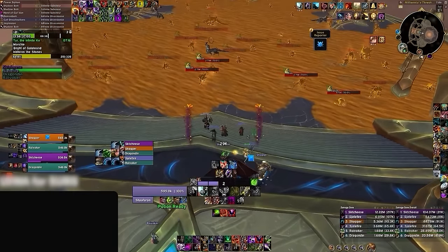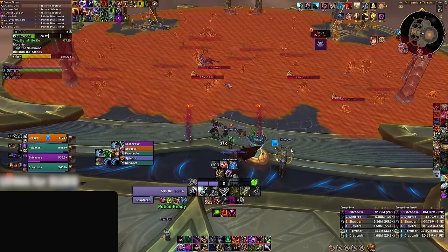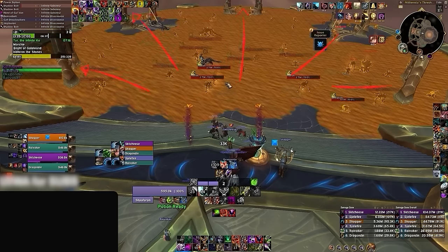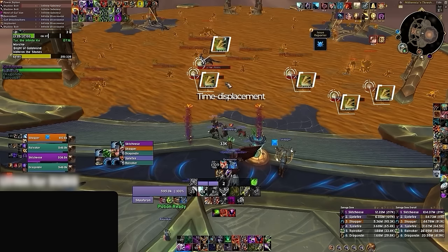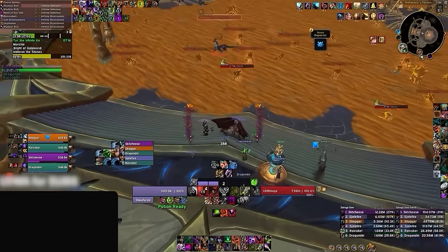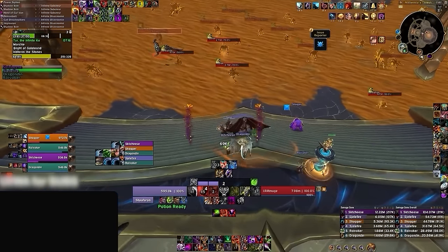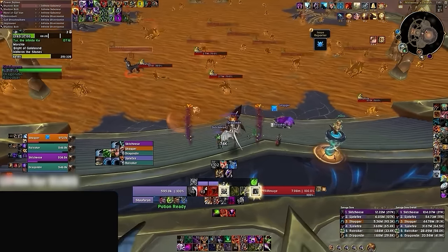Next up is the Twisted Timeways room, full of dangerous sand that you must clear a path through to reach the portals on the other side. To clear this room, you have to kill mobs with the Time Displacement buff while they're standing in the sand, which removes the sand permanently on that spot. Just make sure you don't stand on the sand as a player, or you're going to take heavy damage. Let's cover the mobs littering this room.